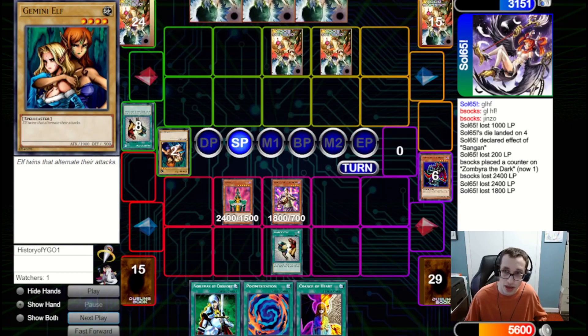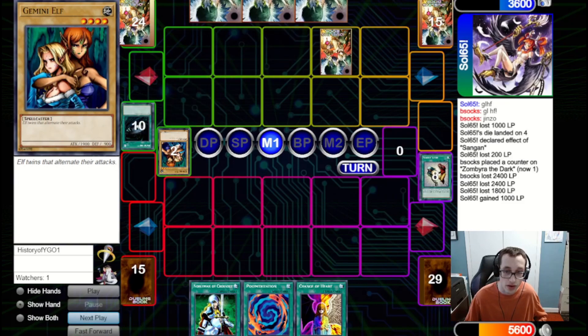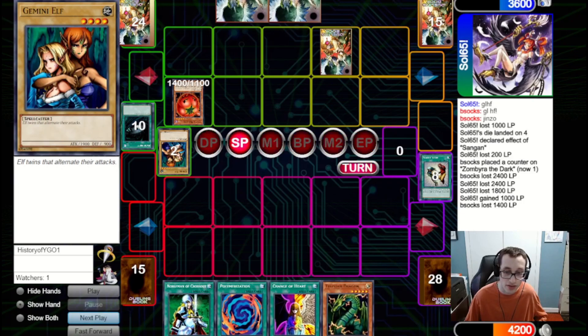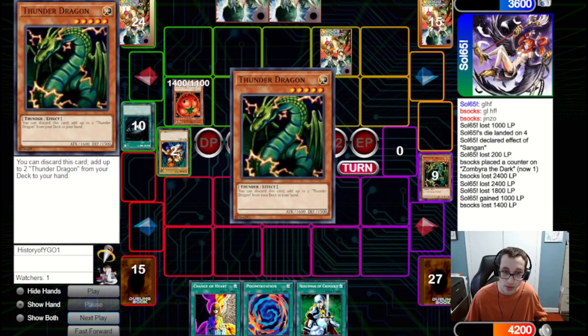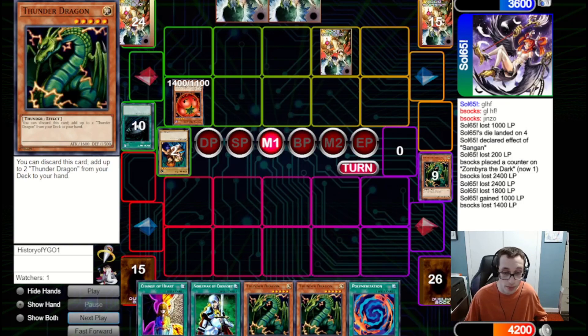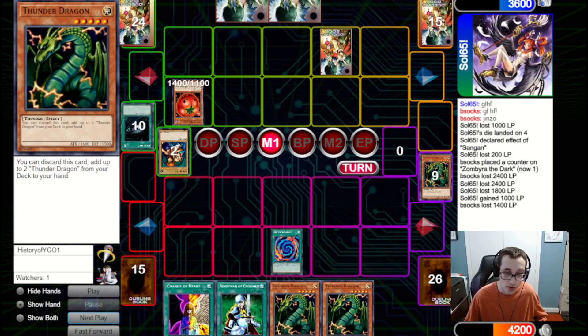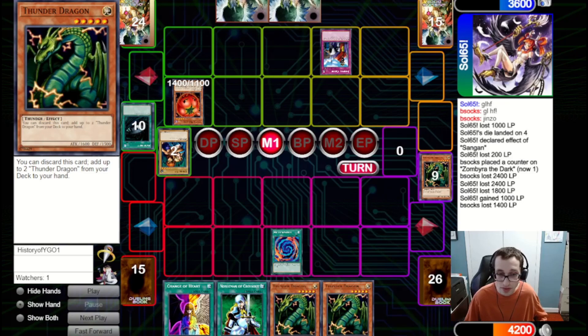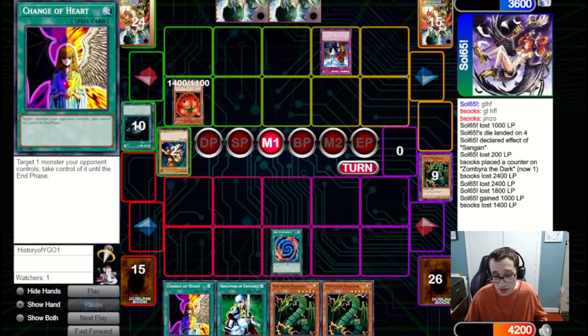We pass back to them. They gain 1000 in the standby phase and go for a Dark Hole, clearing the board. They summon a Mystic Tomato, attack for 1400, and pass. Thunder Dragon is pretty nice and we could go for game — we discard it to grab two more Thunder Dragons. We could fire Polymerization to bring out a Twin Head, then Change of Heart the Mystic Tomato and go for lethal. We start with the Polymerization in case they have Torrential Tribute or Imperial Order, and unfortunately they do have Imperial Order.